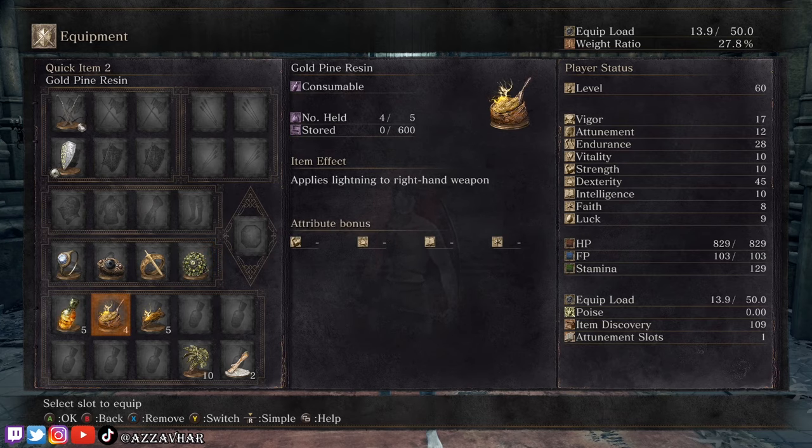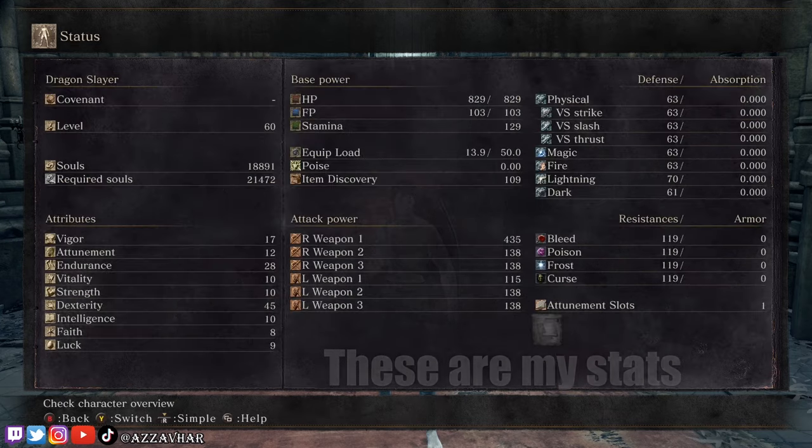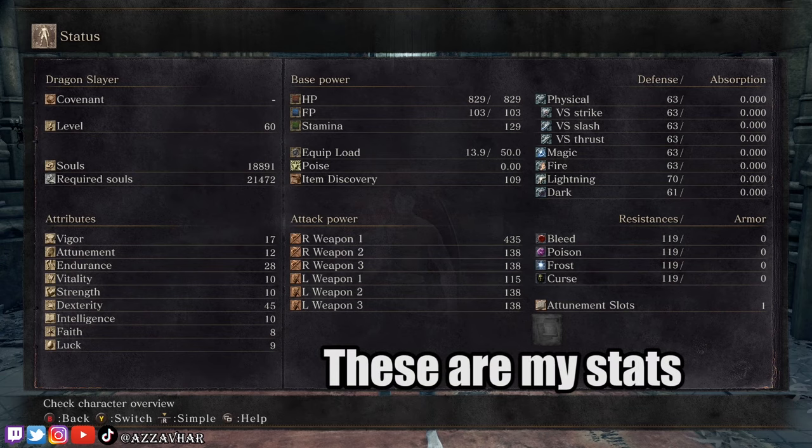We'll also be using some lightning resin for increased damage. They're weak to lightning damage so use some lightning resin if you have some, but if you don't, don't worry too much about it. You can apply your lightning resin before you walk down the stairs and activate the cutscene.